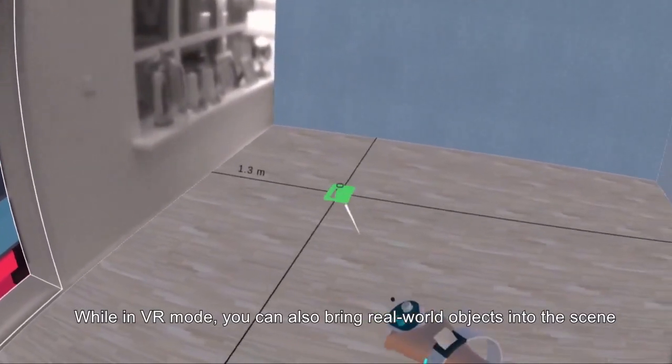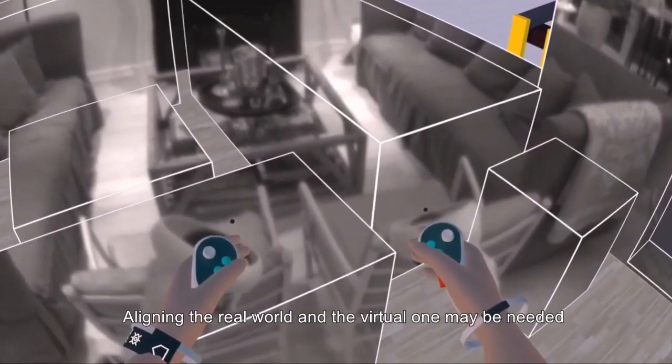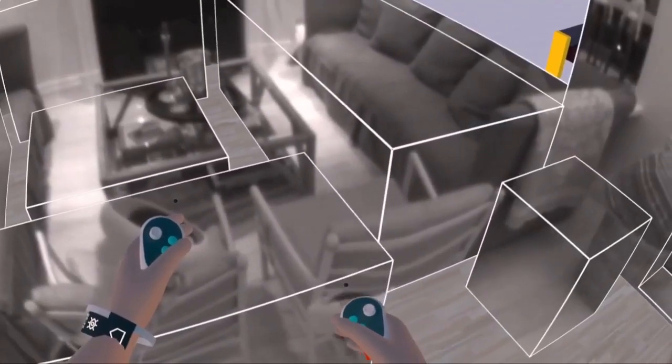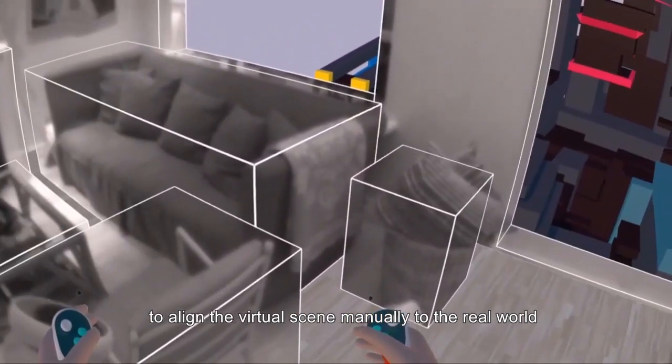While in VR mode, you can also bring real world objects into the scene using the pass-through material. Aligning the real world and the virtual one may be needed if you zoom or pan the scene, or if you remove the headset and put it back on. Use one or both grip buttons to align the virtual scene manually to the real world.